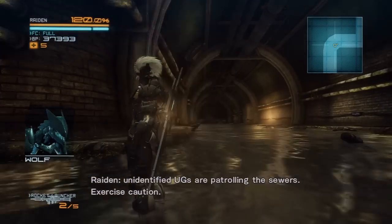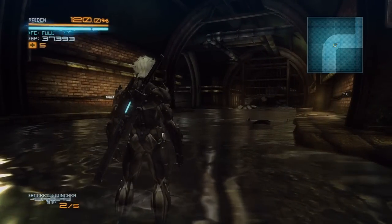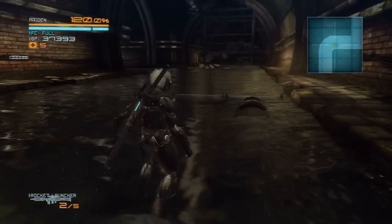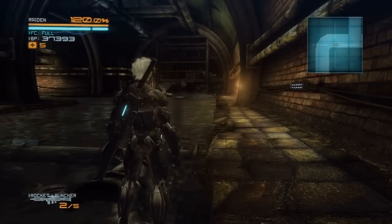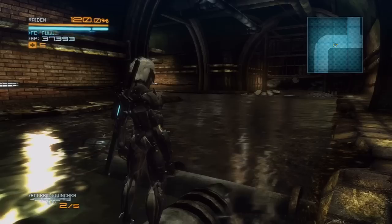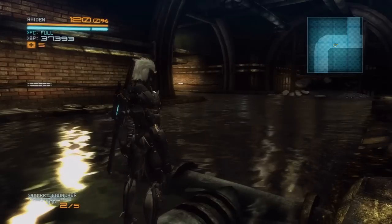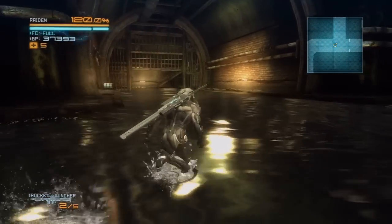Unidentified UGs are patrolling the sewers — exercise caution. Come on, Blade Wolf, I'm trying to talk here. So yes, we are now in the sewers under what is actually Guadalajara, I believe, searching for a Desperado lab that's kind of hidden down here. They seem to be dumping waste into the sewers, and obviously we've got a bone to pick with them anyway. We've also got Blade Wolf along for the ride — looks like the doctor managed to make some repairs on him, even though we cut him up into like 25 different pieces. Either way, he's helping us out now.